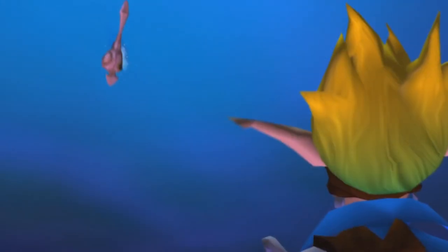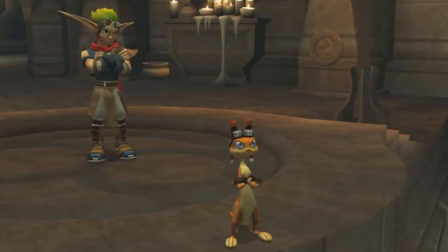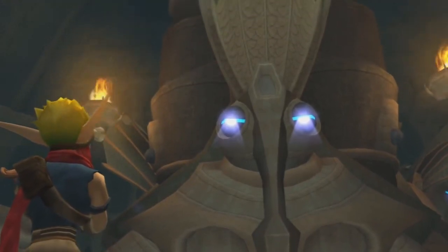Not every time does someone stumble upon four types of eco and combine them to form white eco. Now, what is light eco? Light eco was a gift from the precursors at Mock Temple in Jak 3. This was given to Jak to balance his dark powers, judging by what Jak felt.